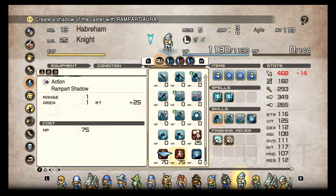You can create a shadow caster with Rampart Aura. The shadows basically create another unit of the Knight — like a shadow that sits there as a blocker. Sanctuary shadow is situational, but the one with Rampart Aura is really nice because you create another unit that can block a choke point or hold a line to slow enemies down and force them to work through it.